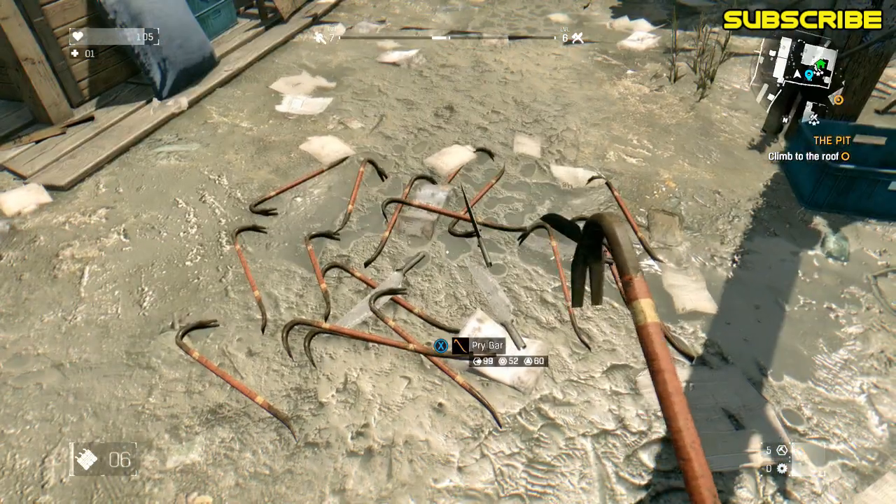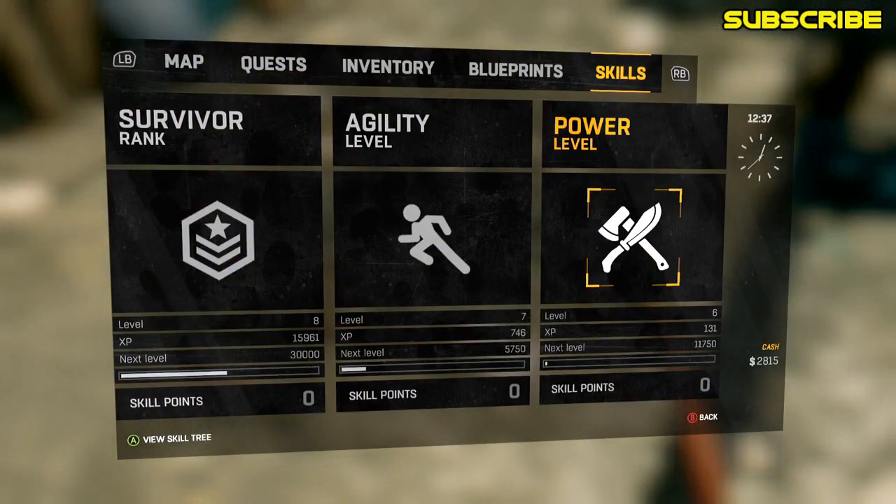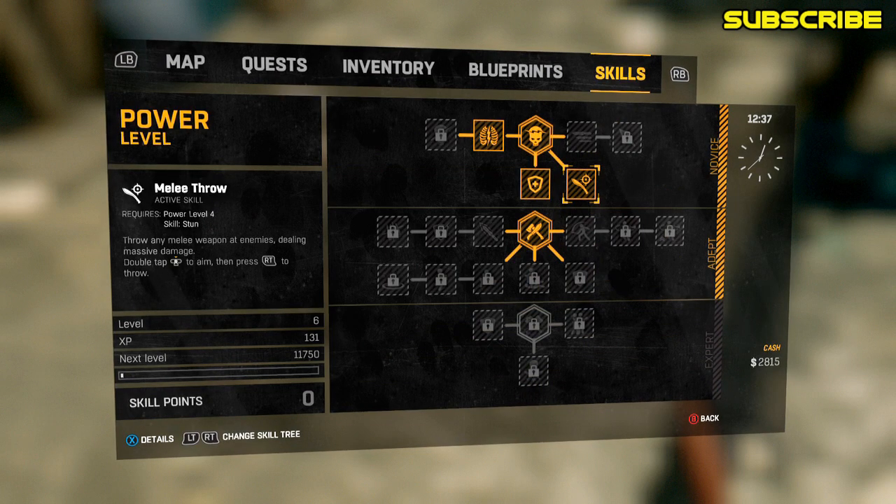Before we get into it, you definitely need the perk right here under Power — you want to make sure to have the Melee Throw. This lets you throw your melee weapons at anything, anybody, or whatever.